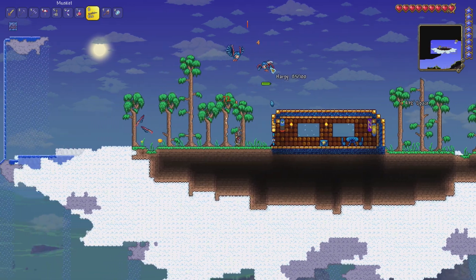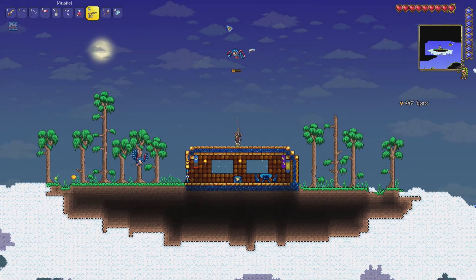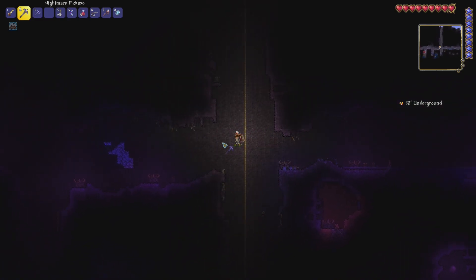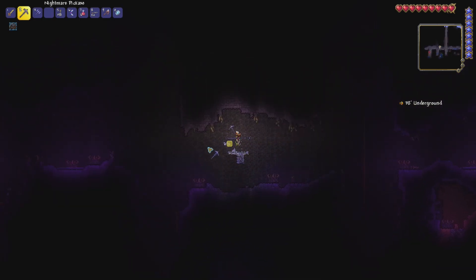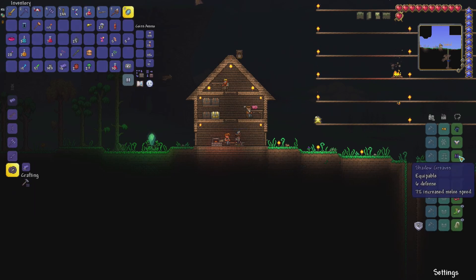Let's continue our way to the corruption and mine that nice chunk of Demonite. We found the chunk of Demonite so we'll just mine it and then make some armor. I think we are ready to make the boots — this will greatly increase our defense.